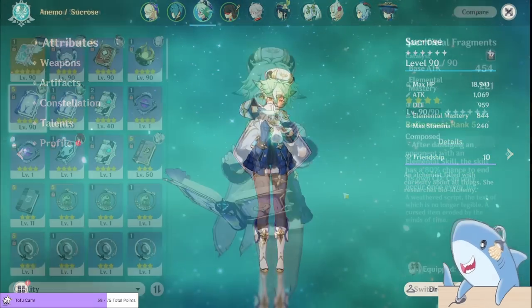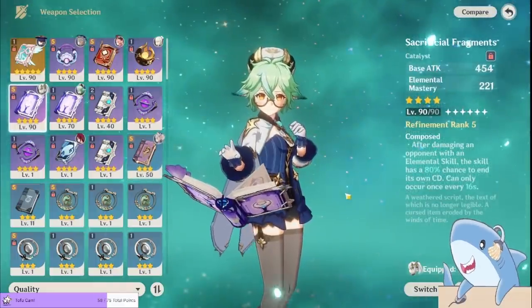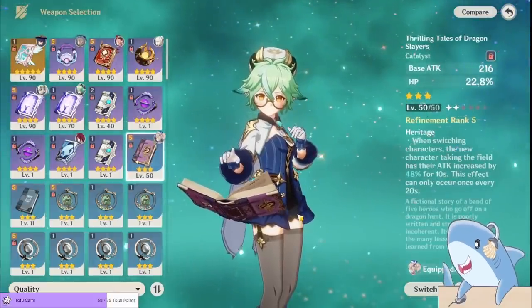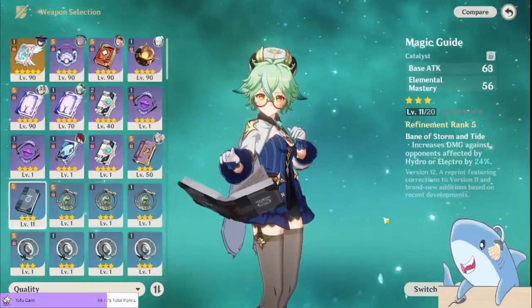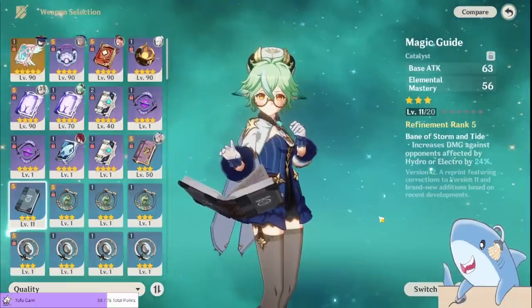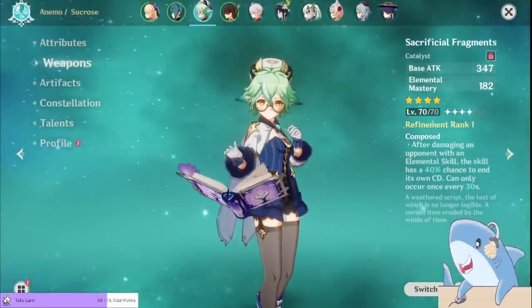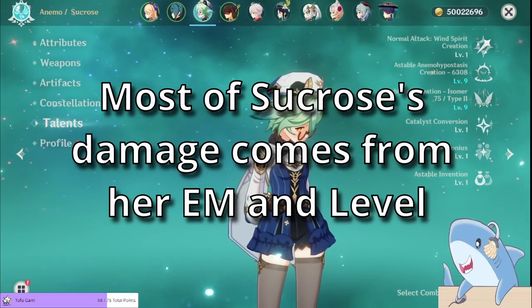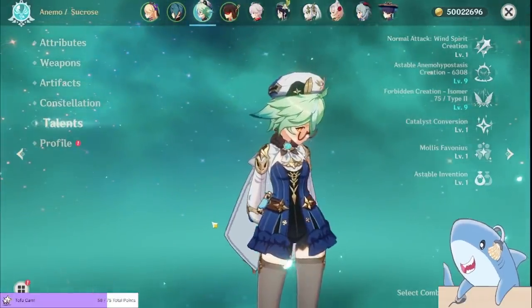Next, on to Sucrose. For her weapon, you want to use the Sacrificial Fragments — it's her best option as an on-field driver, providing high elemental mastery and another use of her skill. This allows Sucrose to apply even more Anemo and get more energy, reducing the amount of Energy Recharge she needs. If you don't have Sacrificial Fragments, there are two very good three-star weapons you can use. The first is Thrilling Tales of Dragon Slayers, which can give a massive attack buff to the character you switch into right after Sucrose — exactly why we have Beidou right after Sucrose in the rotation. If you want Sucrose's personal damage to be a bit better but don't have Sacrificial Fragments, you can use the three-star Magic Guide, which works great in Taser team comps. For Sucrose's talents, you actually don't need to level them at all. Instead, focus on leveling her character level. Sucrose does most of her damage through transformative reactions, which only scale off character level and elemental mastery, not talent level. So leveling her talents is unimportant — save that resin for something else.